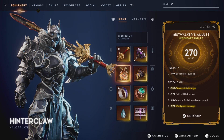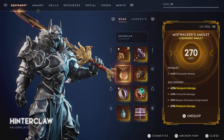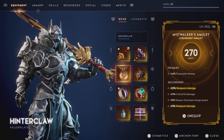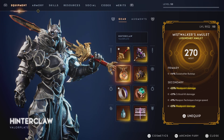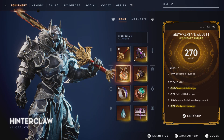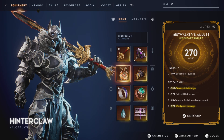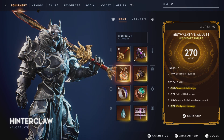Next up, I'm using the Mistwalker's amulet. This thing rolled perfect — there is no way to get a better Mistwalker amulet than this. 14% soul shatter buildup, 23% weak point damage, 21% critical hit damage, 8% weapon technique charge speed, and 21% weak point damage. This is outstanding. The double weak point damage — that's so good.